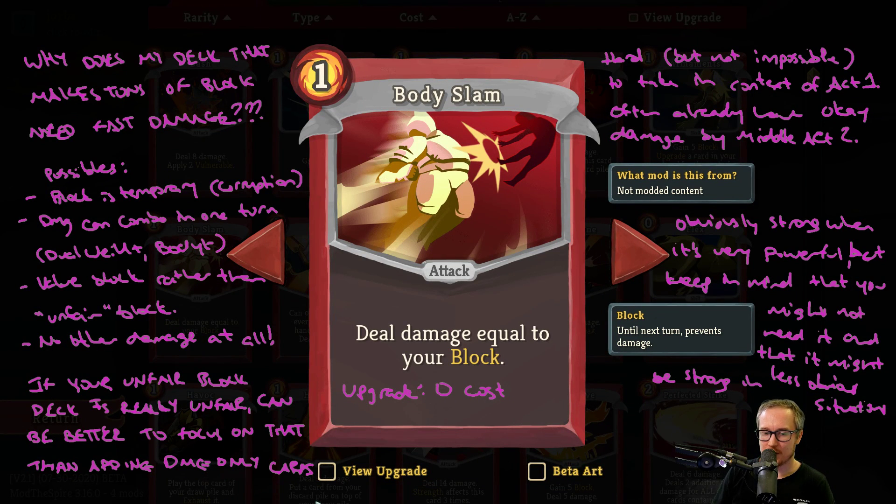Hello, welcome back to Jorbs Scribbles on the screen and talks about every card in this Slay the Spire compendium. Talking about Body Slam, one of the most interesting Ironclad attacks. This is a common attack, costs 1, and deals damage equal to your block. It upgrades to be 0 cost.